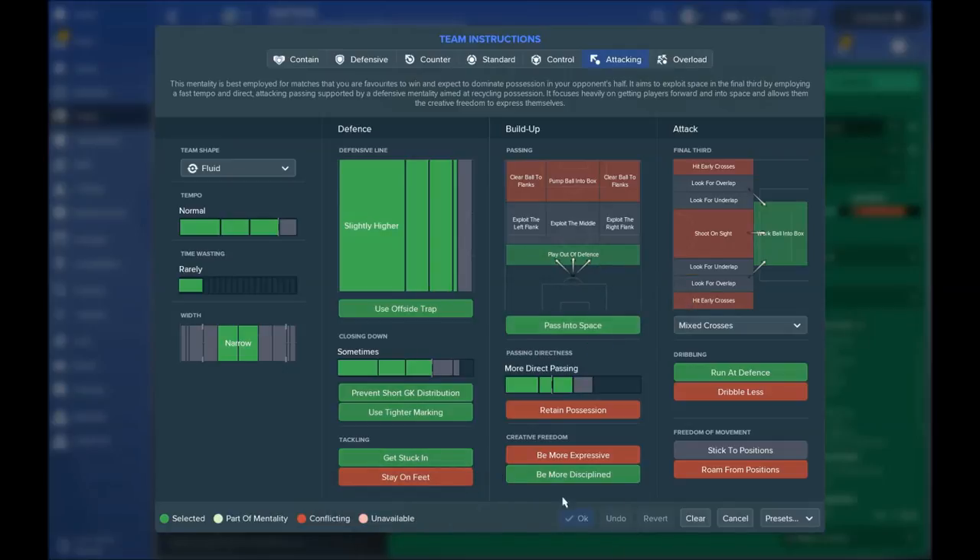For team instructions: playing out of defense, passing to space — of course, with three strikers waiting for direct passes up. Passing can be mixed or direct, whatever you want; both work really well. Be more disciplined — because I already give them a fluid team shape and attacking mentality, so they are going to be very fluid and have a lot of creativity. I put this instruction because I don't want them to roam from every position and I want them to follow some of my orders. Run at defense, yes — three strikers — we want to dribble more and work the ball into the box.